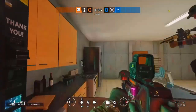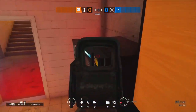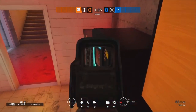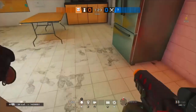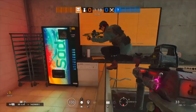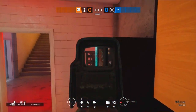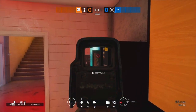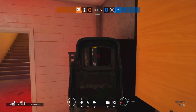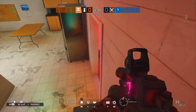For this next spot, try to get on this vending machine. Jump up on this flipped desk and aim where I'm aiming at the vending machine — you should get a vault option to get up there. Just crouch and jump onto the desk. Ash is trying it but didn't make it. Aim where I'm aiming, see that vault option, and keep spamming X, A, or Space depending on your console. You'll get it.